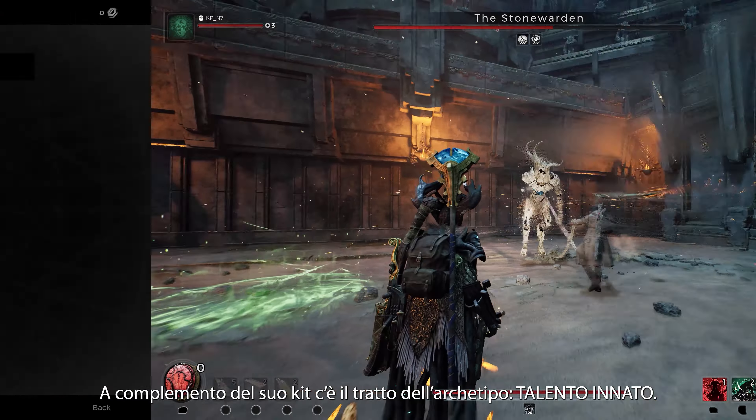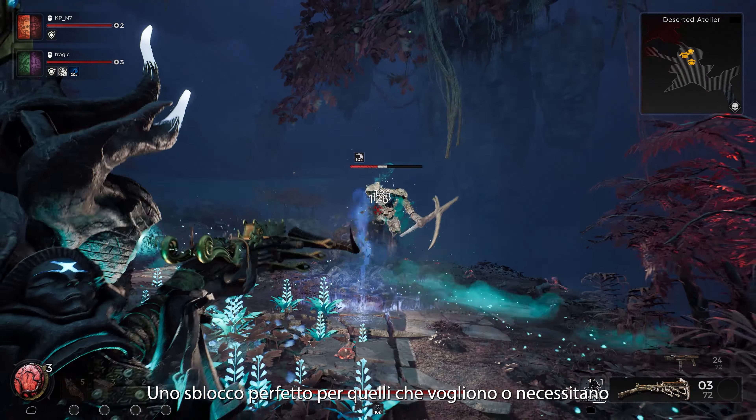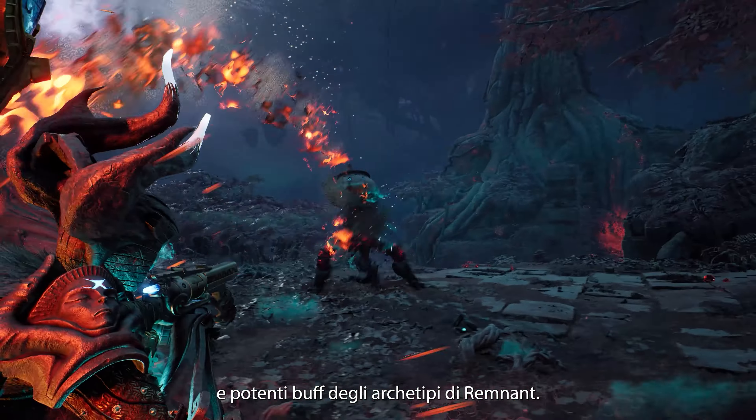Rounding out their kit is the Archetype trait, Gifted. It increases the duration of all applicable skills — a perfect unlock for those who want, or need, a bit more time to take advantage of Remnant's many powerful Archetype buffs.